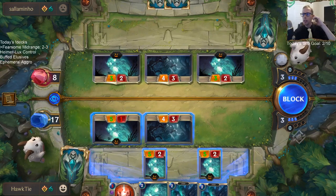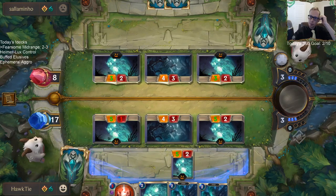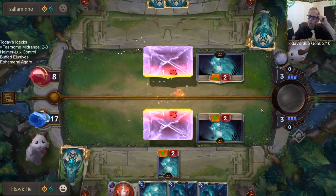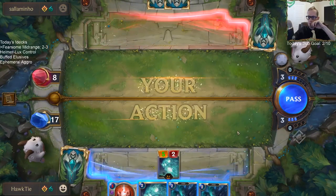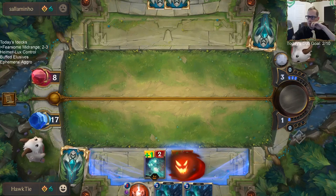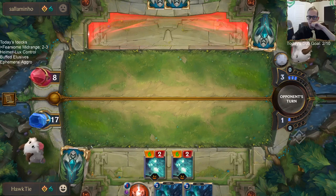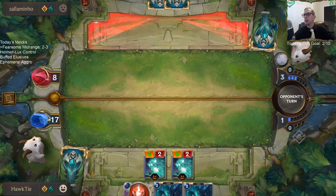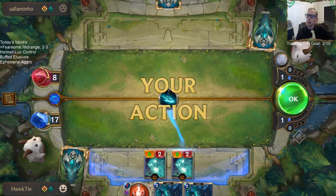These are just going to trade — I don't have anything to keep them from trading right now. Two cards — what you got? Black Spear. We can put him down to 2, assuming they don't have removal.